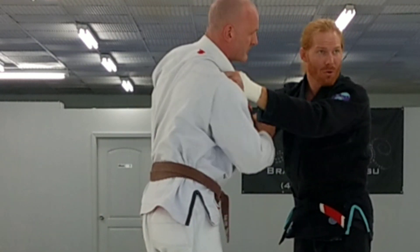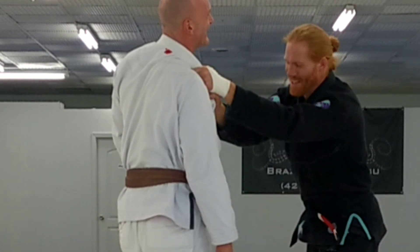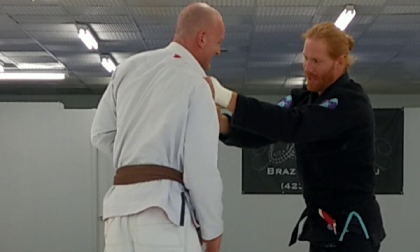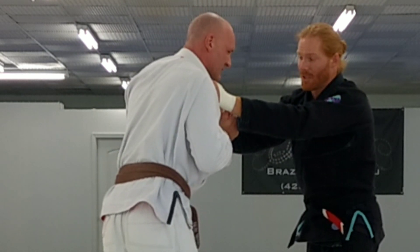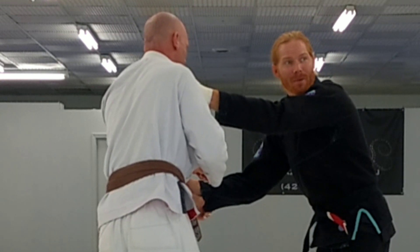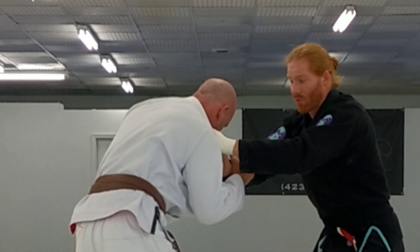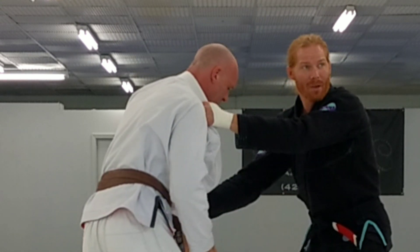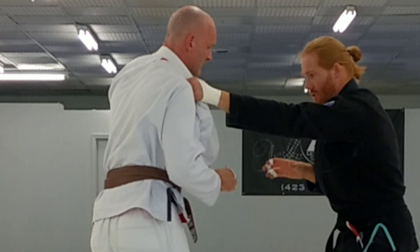He knows eventually I'm going to have to let go, so he's going to have to break these grips to really be active. So what does he do? He reaches up to break the grip. When he does this — boom — I can grab his sleeve. Or I can release, pull, and just release and grab it, because he's bringing his hands here instead of reaching out trying to grab.